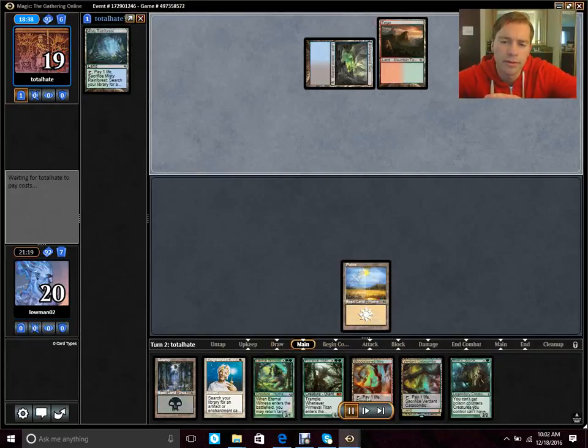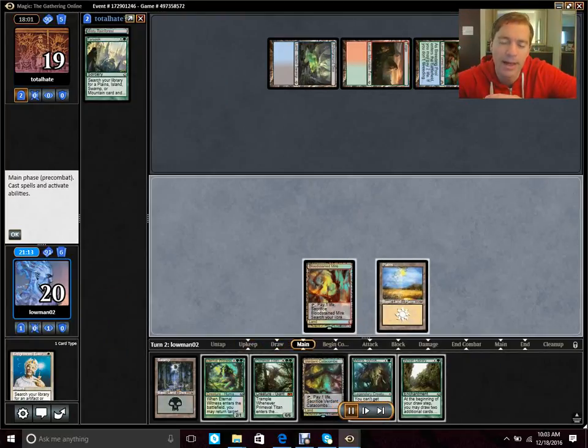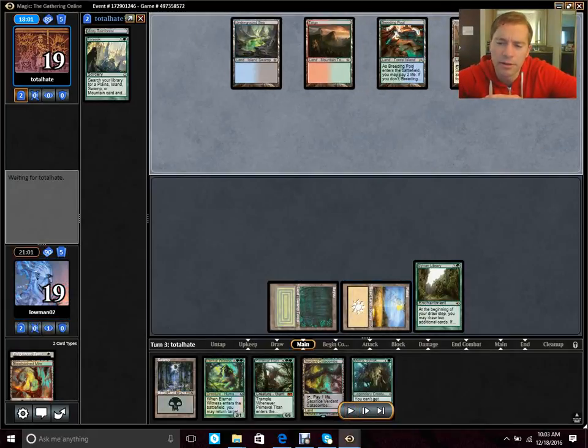I end up casting the Enlightened Tutor just to get it out of the way — I don't want land at this point. Actually, I like my line here. I cast the Enlightened Tutor to get the Sylvan Library, planning on using Eternal Witness on three or four mana to get the Enlightened Tutor back when my graveyard is more full and Recurring Nightmare is a more viable play. This lets me trade my life resource for cards and get up on cards against the opponent, who is on Planeswalkers.